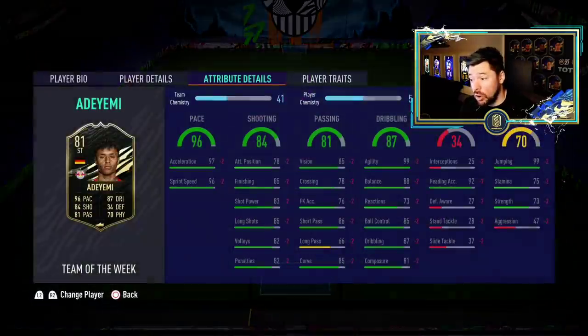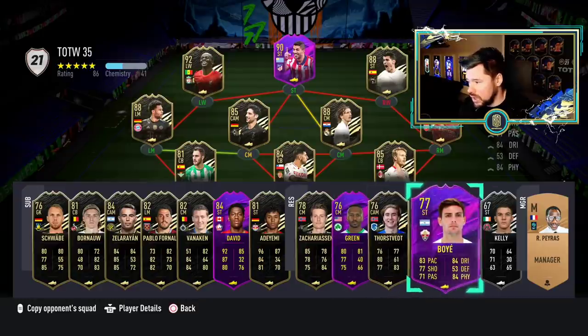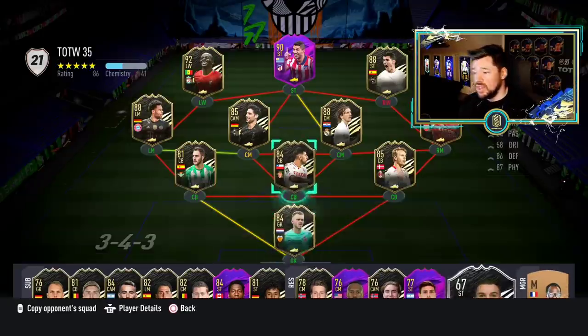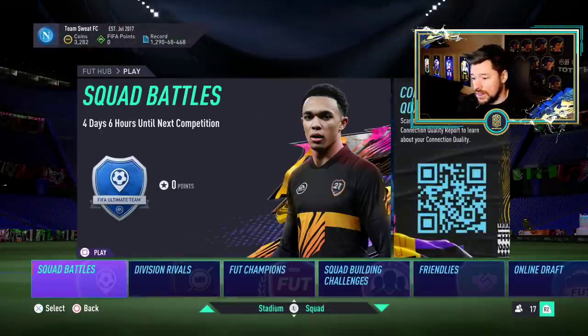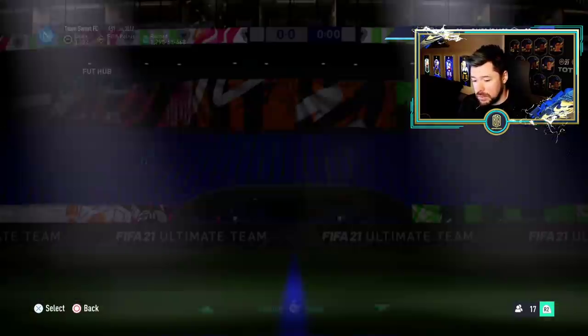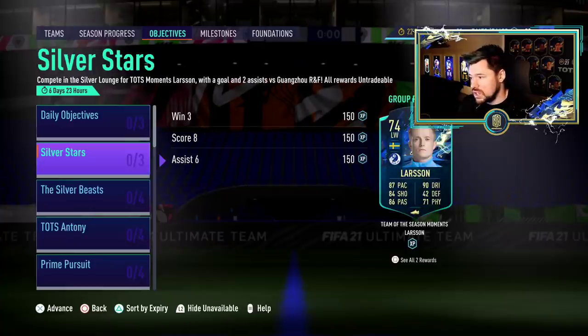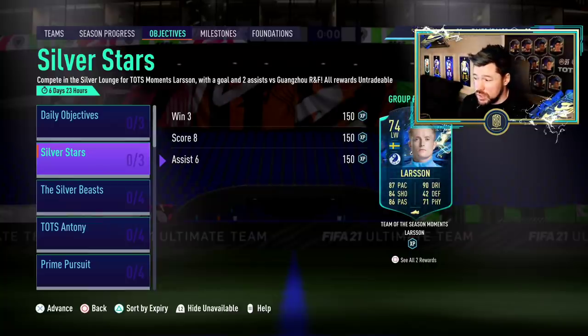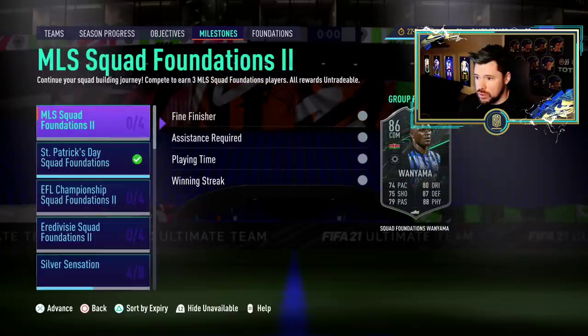There's a Hero David card — I wonder if that boosts his One to Watch. Five-star weak foot, three-star skill moves, super low aggression — he had so much potential at the start of the year. There's an Adeyemi gold in-form — he obviously has a Silver Stars — and a few hero cards and a Kelly silver in-form. Some decent players in Team of the Week. Now let's look at objectives. There's a new Silver Stars — a left-wing Larson, real good dribbling, but I don't know how you link him to the other Silver Stars.